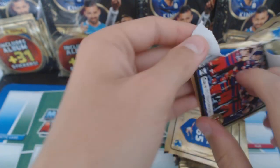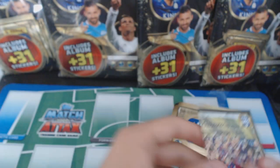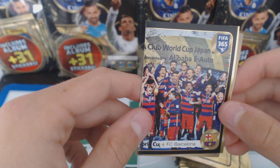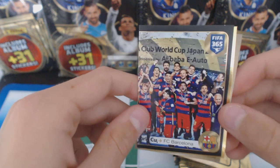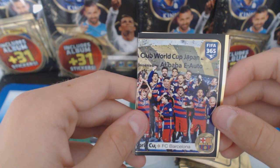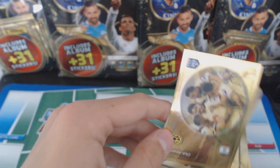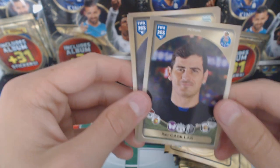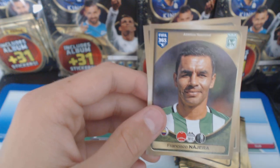Oh, it looks like a second part of the full sticker. This is Barcelona winning the Club Cup - that's nice. We've got Club America team photo. We've got Casillas - really looks old as well - Agera, and Van Persie. It doesn't seem like it ages, does it?